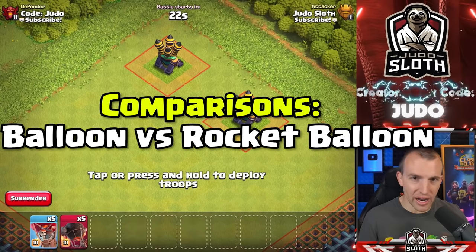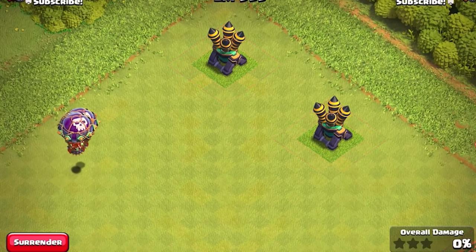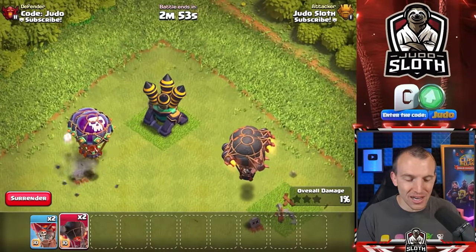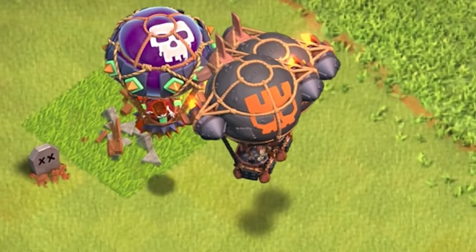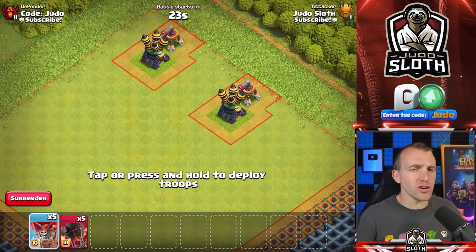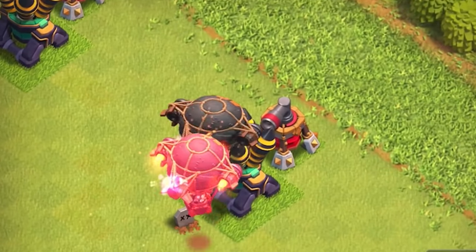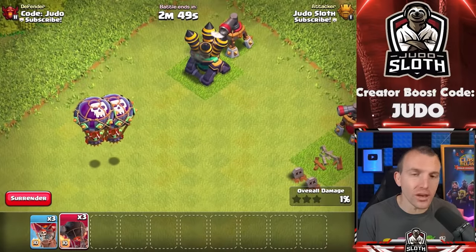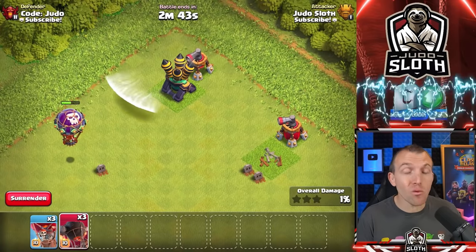Let's do some comparisons of the regular balloon and the rocket balloon, so you can see when you would use one over the other. Let's place three balloons to one air defense and three rocket balloons to the other — and this should make it pretty clear why the rocket balloon is just so much better. They took out both air defenses — OP! I'm also interested to know what an air sweeper will do in this situation.